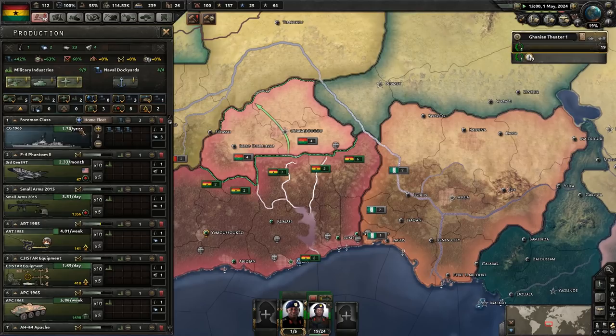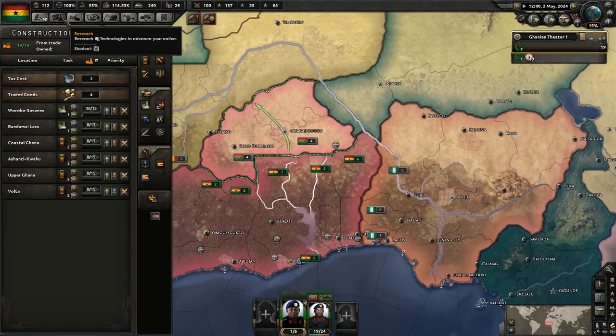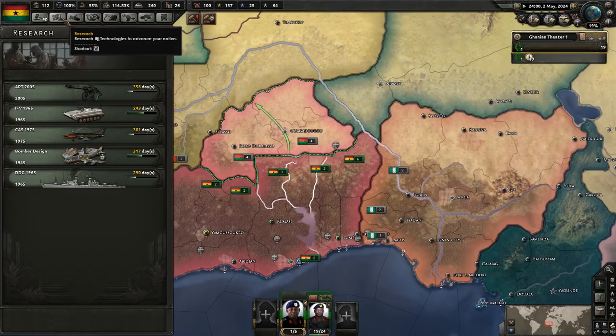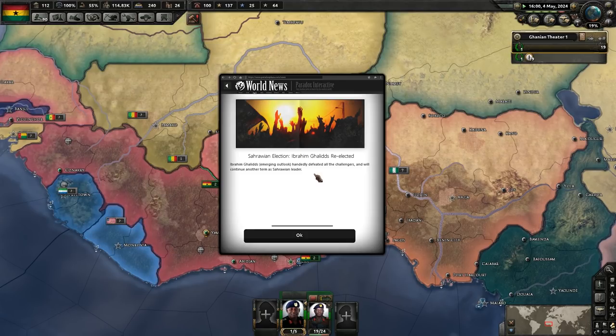When is that third ship going to be done? 22nd of September. Looks like we aren't going to be getting any new technology anytime soon. Raleigh in the election — Ibrahim Galids re-elected.